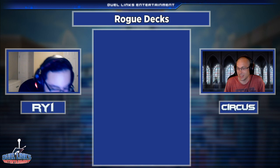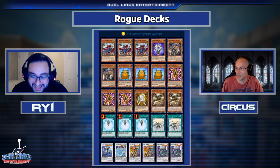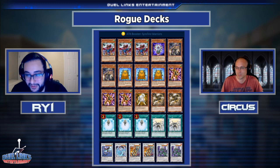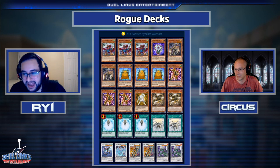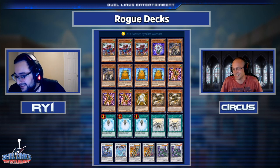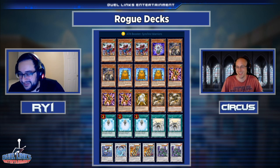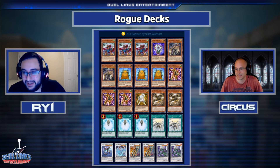Here we go — it's Lightsworn Synchron. When we were watching on stream, the guy made Nitro Warrior and I got it, then he used a skill and I was like okay, cheeky play. Then he tossed the hand trap and went up to like 7k and I lost it — this is unbelievable. It's amazing when you go turn two; it's awful when you go turn one. When you think of other OTK decks like Blackwing or Heroes — if they go turn one they can at least set something up. Lightsworn Synchron can't really do that; if it loses too many resources turn one it's just out of juice.